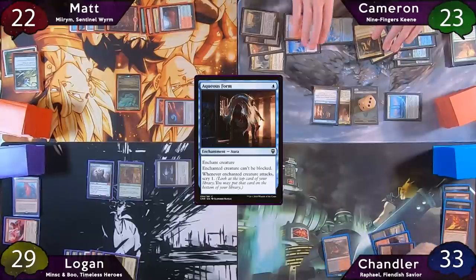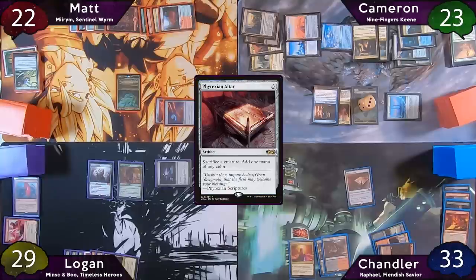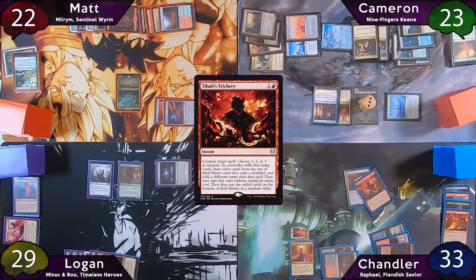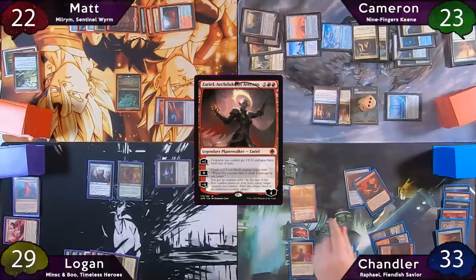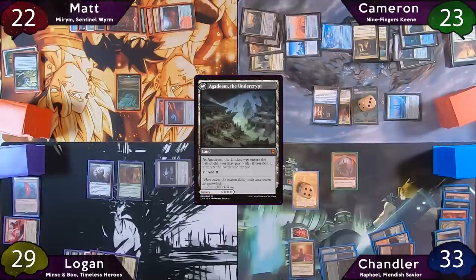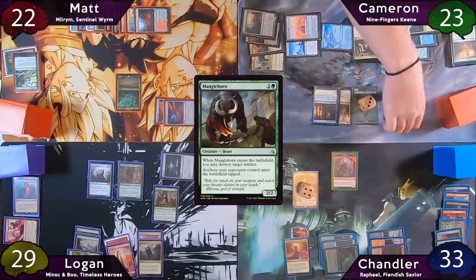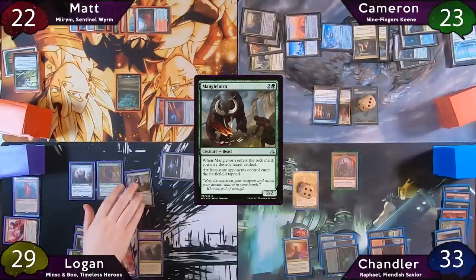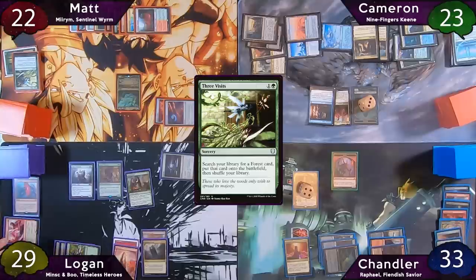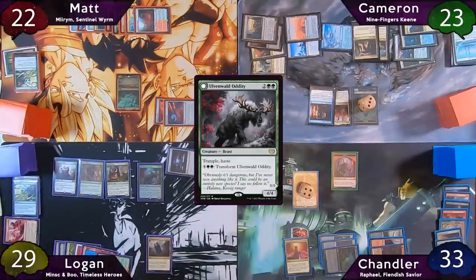Chandler has an interesting draw and makes a fun play — he casts Phyrexian Altar, holds priority, and Tybalt's Trickery's it. He mills two cards and his free cast is Zariel. He zeroes her to make a 1/1 Devil, plays a tapped Agadeem the Undercrypt as land for the turn, and passes to Logan. Logan drops Manglehorn, drawing a card off Beast Whisperer and blowing up Cameron's Resonator. He casts Three Visits finding a Forest, then recasts Ulvenwald Oddity, drawing another card.